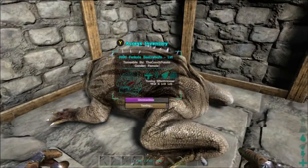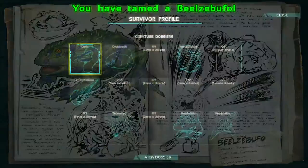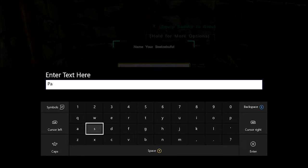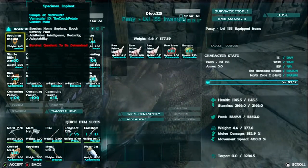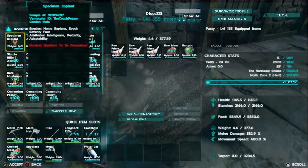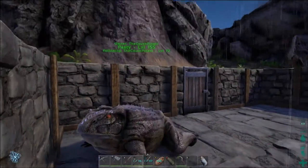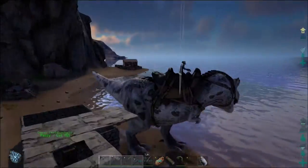It only took like four prime meat to feed this thing, and we got a frog — that was really simple. I'm going to name her Pasty, because she gets cementing paste, as I've named every frog in each playthrough. Let's check out her stats: 1,100 health, a ton of stamina, 377 weight, 332 melee damage, and 400 movement speed. We're going to leave her in here while I make the saddle, then head to the swamp for cementing paste.